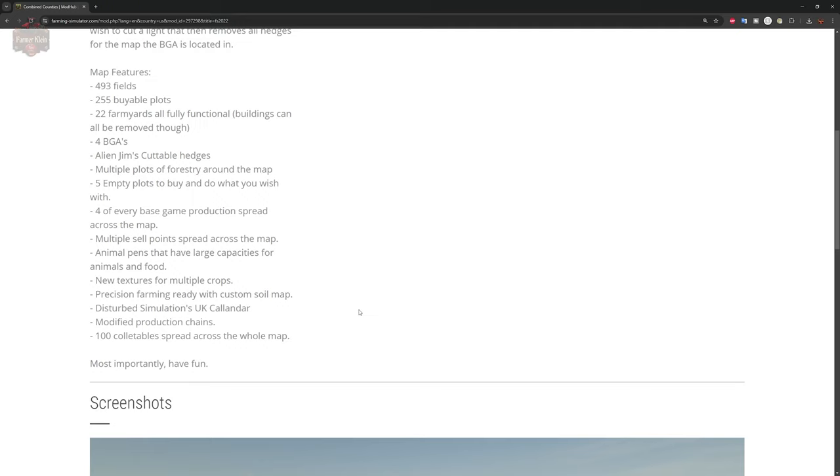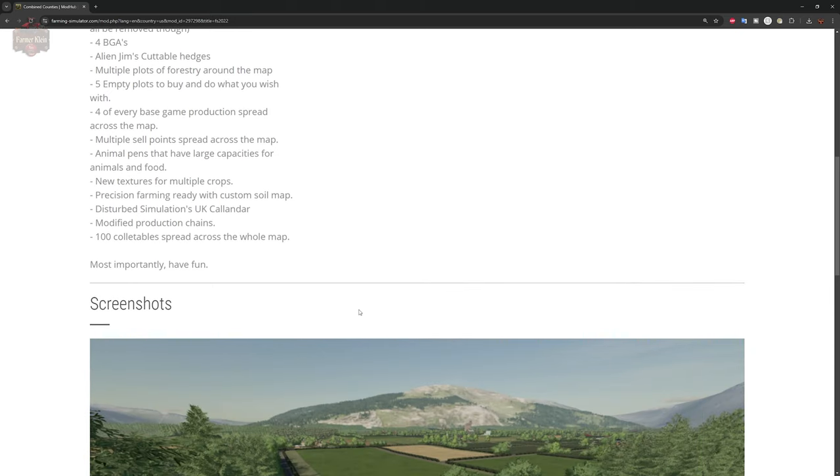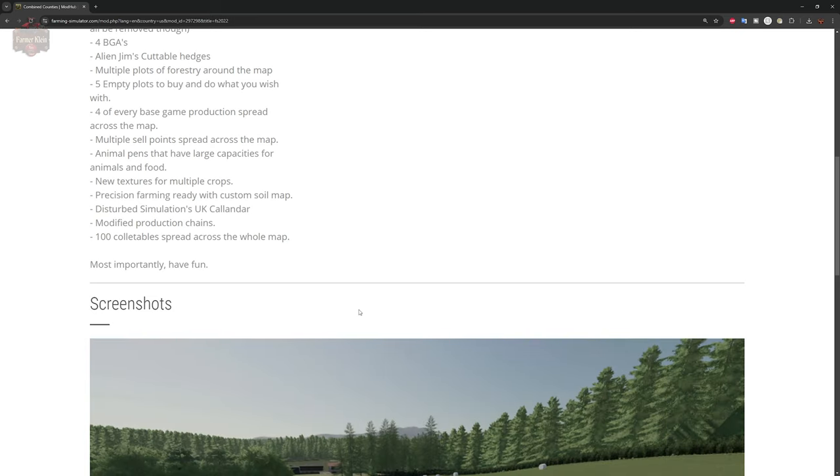This map includes 493 fields, 255 viable plots, 22 farmyards all fully functional with buildings that can be fully removed. There are four BGAs, alien gem cuttable hedges are in use, multiple plots for forestry, five empty plots to build whatever you wish, four of every base game production spread around the map, multiple sell points, animal pens with large capacities, new textures for multiple crops. The map is precision farming ready with a custom soil map, uses Disturred Simulations UK Calendar, modified production chains, and there are 100 collectibles spread across the entirety of the map.